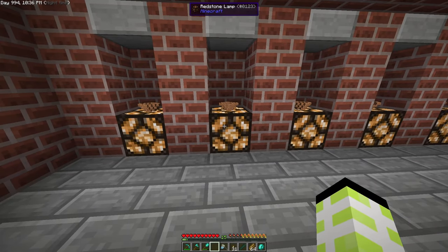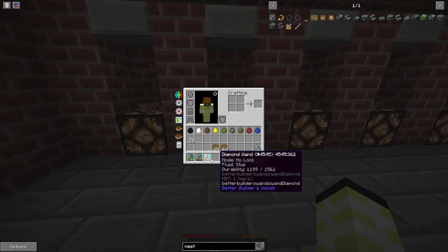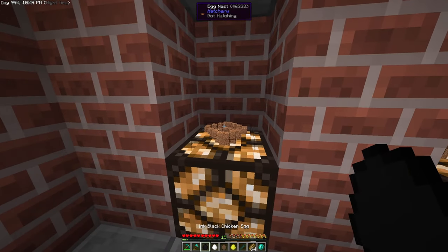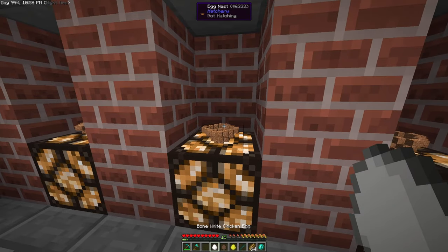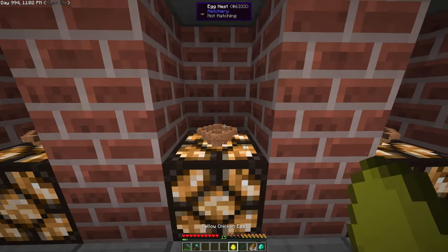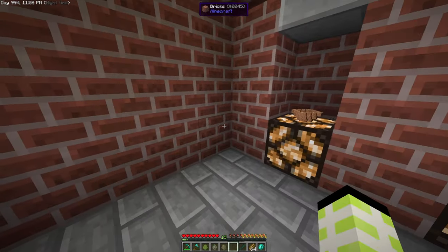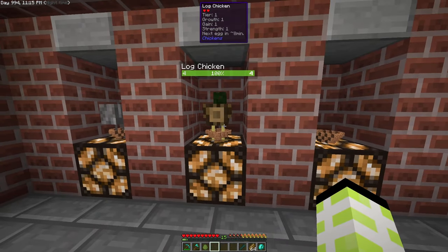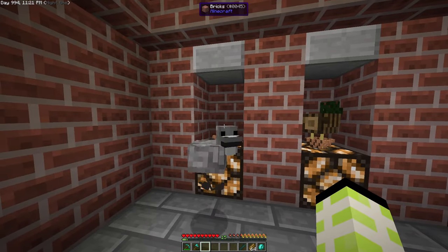The reason for the redstone lamp is that it apparently helps the chickens to spawn faster. You can see the hatching percentage at the top - the lamps help them spawn faster. And sometimes on the off chance you will get a chicken that spawns immediately instead of sitting in one of these nests - yeah, like that, and like that. So we have our log and our flint chicken.